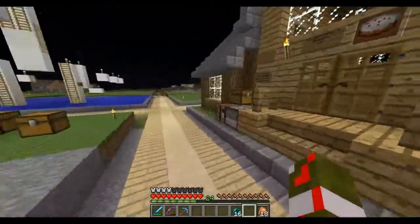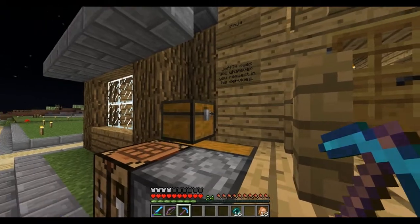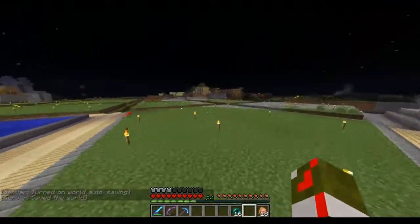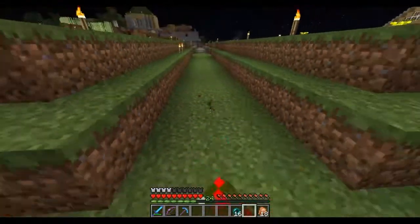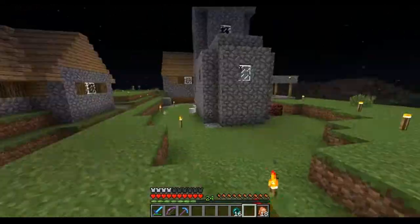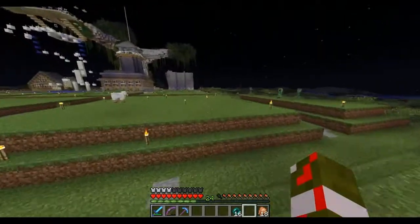I've been clearing out an area with the help of Spike, and maybe Sketch helped too. Of course, stairs are going to go here, then the ice, then slabs on top — a bunch of awesome stuff. We've still got livestock here, which is a good thing. The farms will eventually go, but I'm trying to incorporate it so these can stay. I might build a water bridge — that'd be cool.